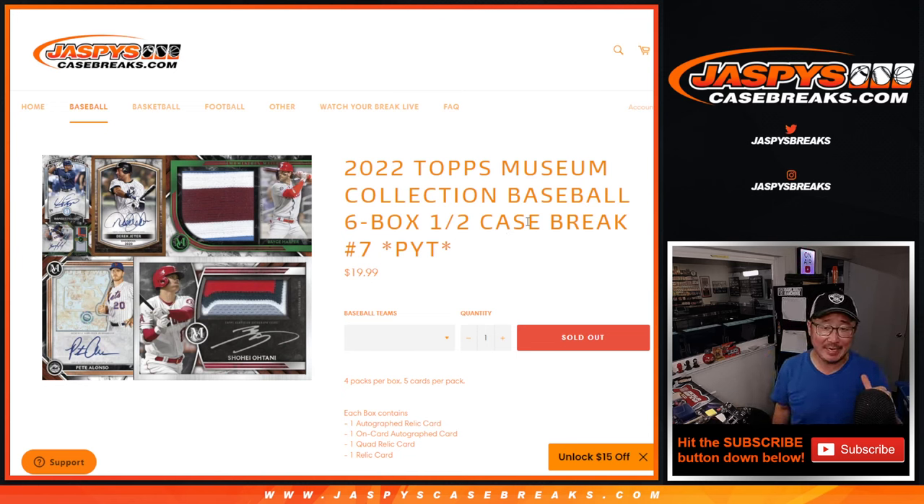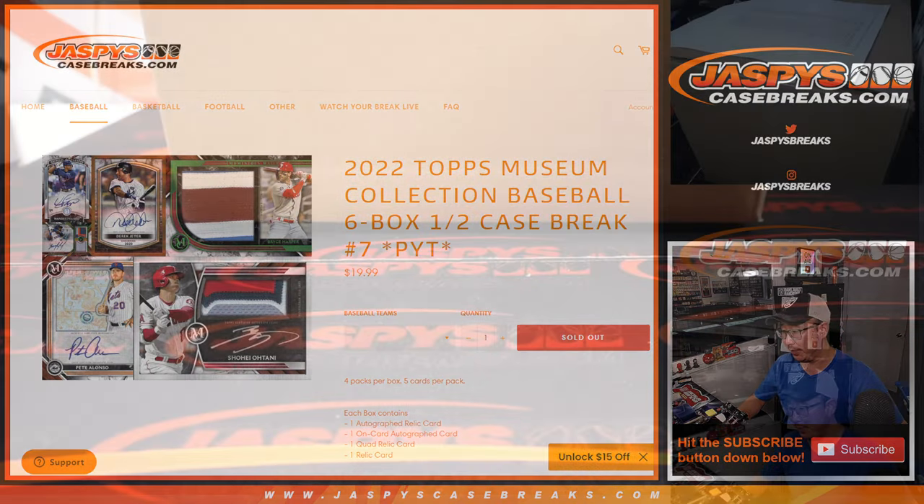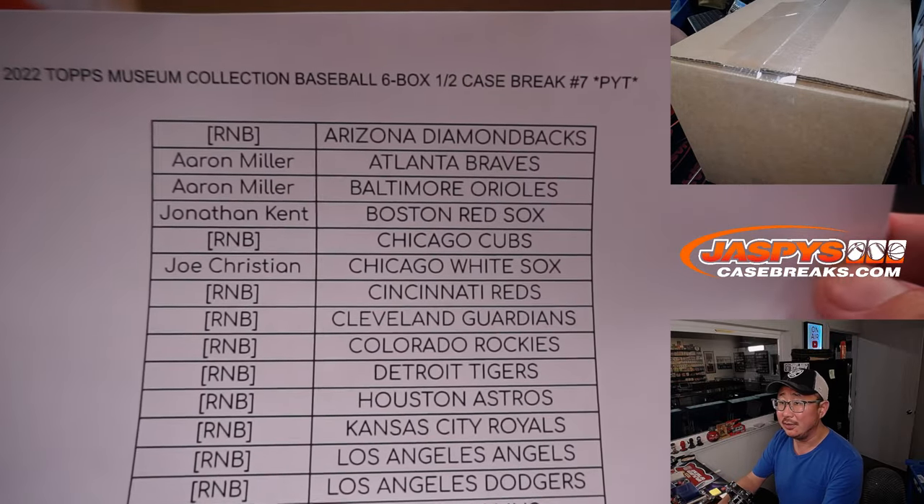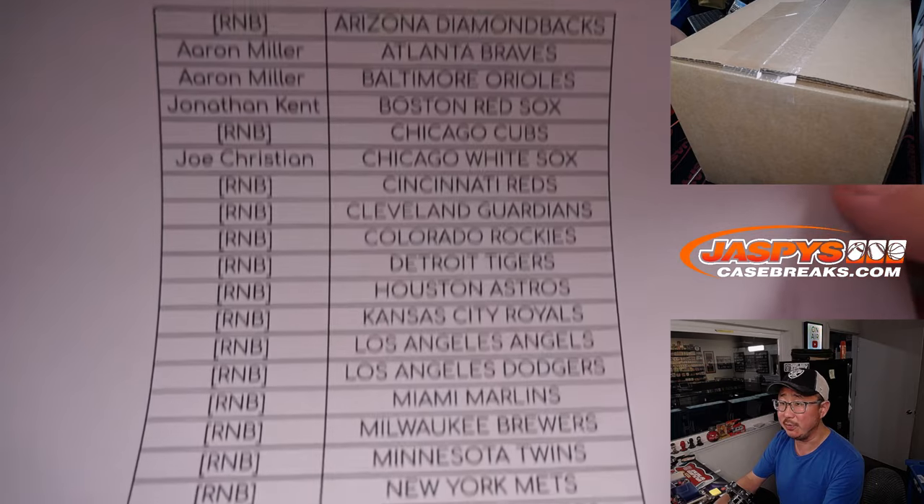Hi everybody, Joe for jazpyscasebreaks.com. Great late night rally. We knocked out the filler, we knocked out the random number block randomizer, which ultimately knocks out pick your team — seven Museum Collection baseball, half case from a fresh case. Big thanks to everybody here for getting in on it. Thanks for spending a bit of your Sunday with me.